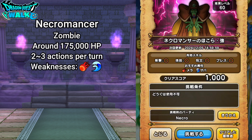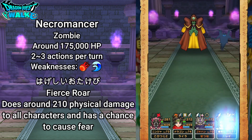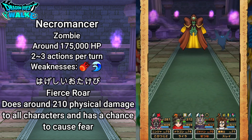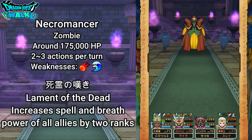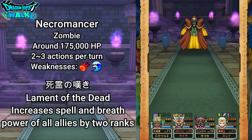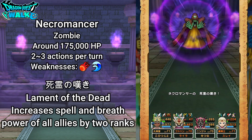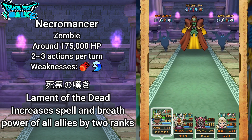Its biggest and most troublesome attack is Hagashi Otokebi — Fierce Roar — which does around 210 physical damage to all characters and has a chance to cause fear, losing you a turn. That's going to be very devastating if many characters get feared. Its next ability is Shiryu no Nagaki — Lament of the Dead — which increases spell and breath power of all allies by two ranks. This is quite devastating since the suspicious shadows use both breath and spell damage, and the necromancer uses spells as well.